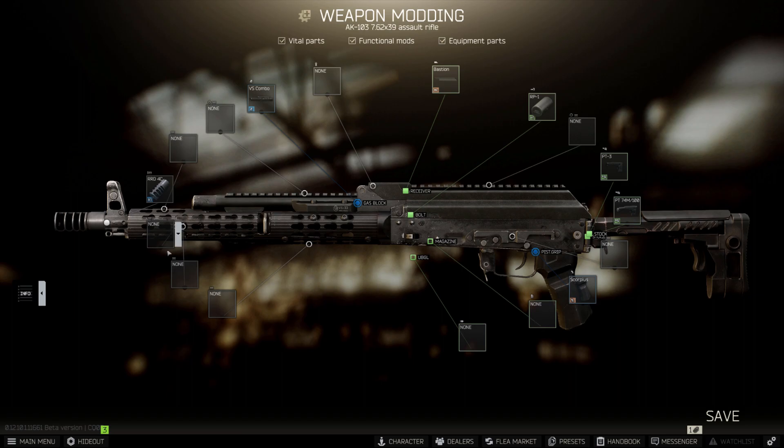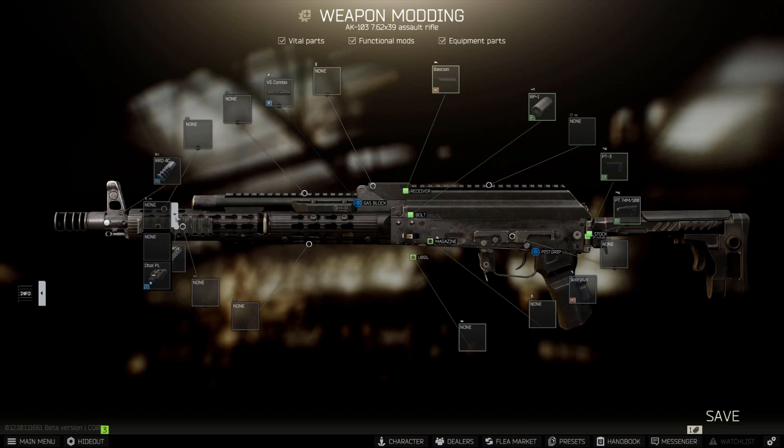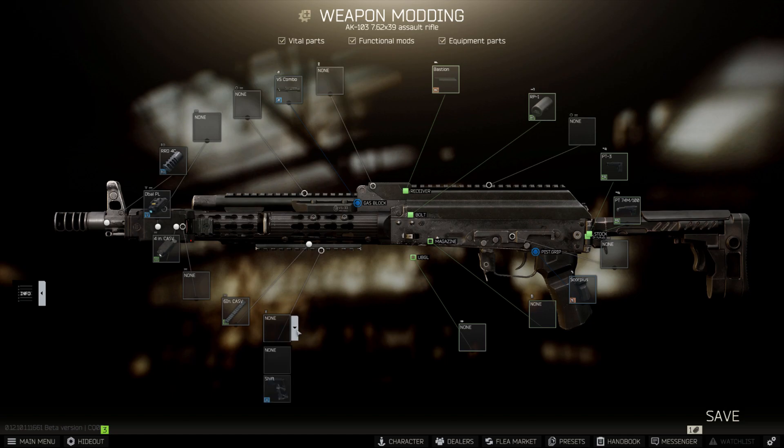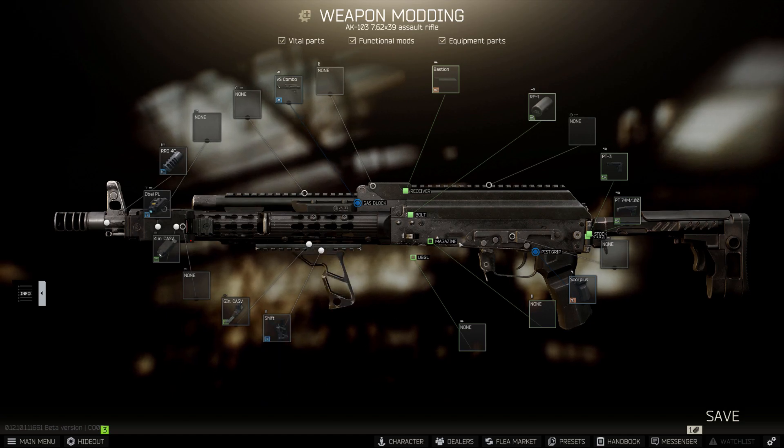Then we can either put on a 4-inch or a 2-inch guide for a flashlight. I prefer the Steiner D-BAL PL flashlight, as I think that its functionality is unrivaled, but at the end of the day that does come down to personal preference. Then we can move on to our 6-inch guide for our front grip. And the front grip that we're going to be using is the Fortis Shift Tactical Grip, as its ergo boost is massive.